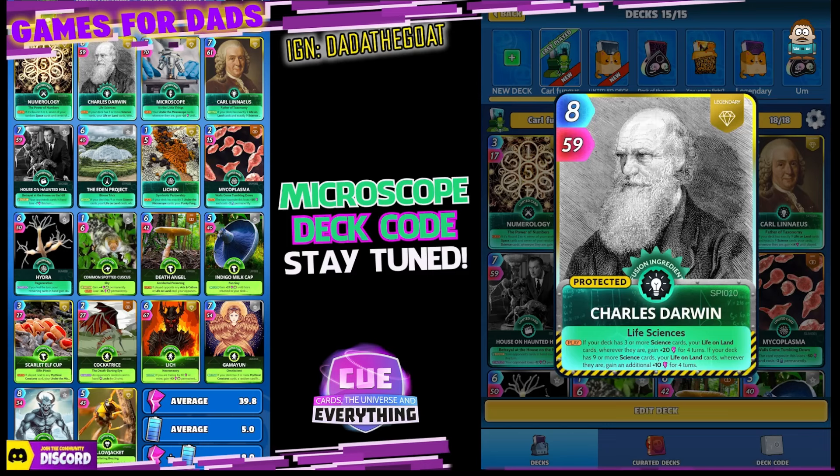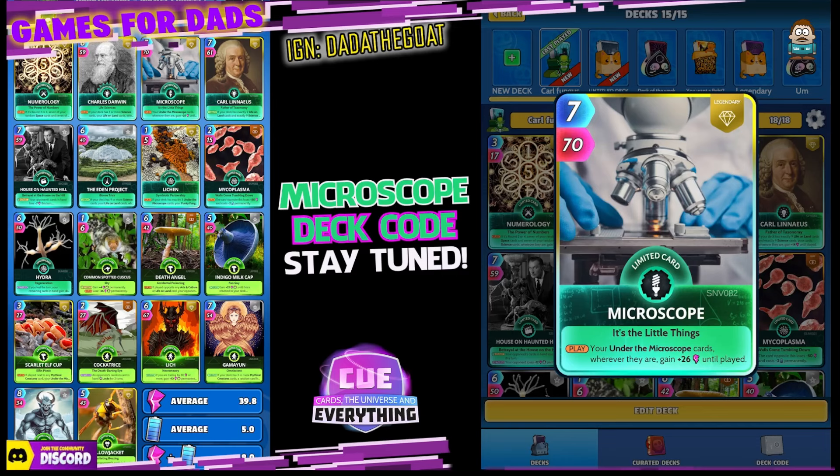Charles Darwin, another cool card. 8 for 59. You'll notice this is a 9 and 9 life on land and science deck by the way. On the play, if your deck has 3 or more science cards, which we do, your life on land cards wherever they are gain plus 20 power for 4 turns. And if your deck has 9 or more science cards, which we do, your life on land cards wherever they are gain an additional plus 10 for 4 turns.